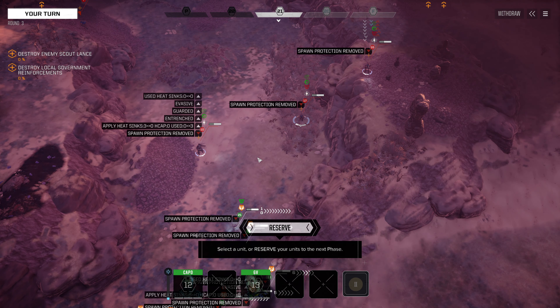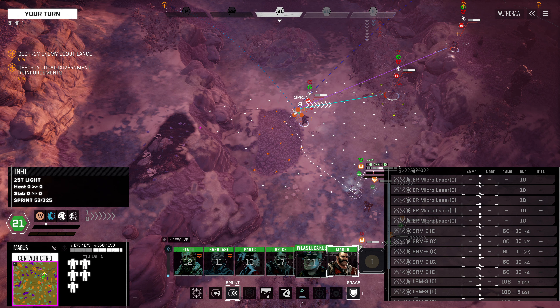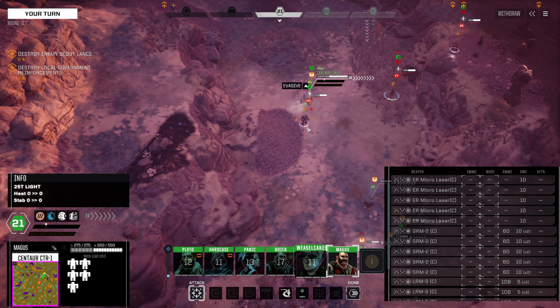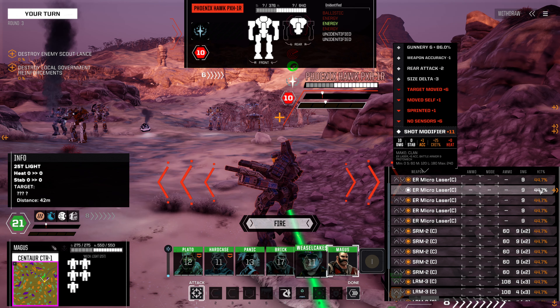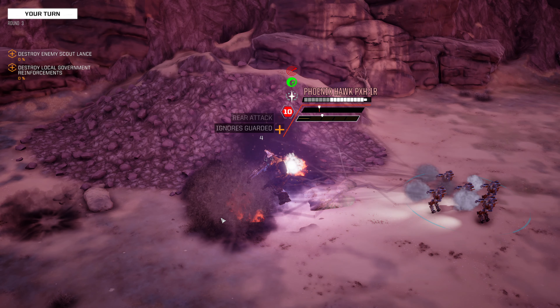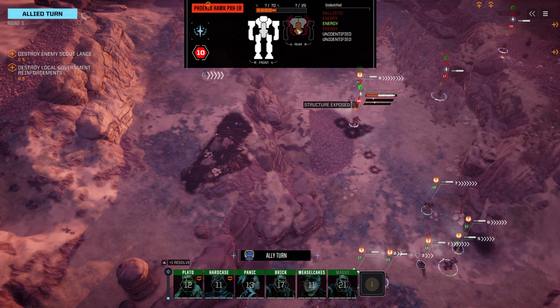The Phoenix Hawk closes in. Our Centaur can get in behind it — I prefer this position, we can almost certainly take it out from here. These hit odds aren't great though; we failed our sensor roll and that's why. We might still take out the Phoenix Hawk if we roll well. It's only got one energy weapon. Not great on that roll — mostly because we failed that sensor roll, which is sad. The Phoenix Hawk is definitely taking a lot of damage in its rear arc.